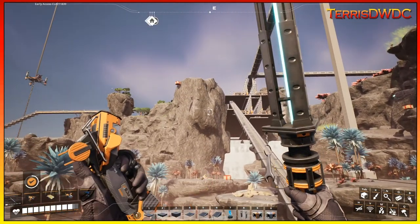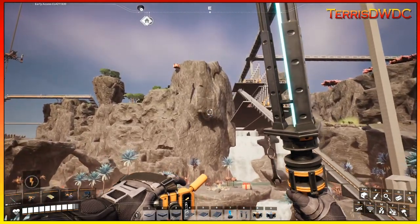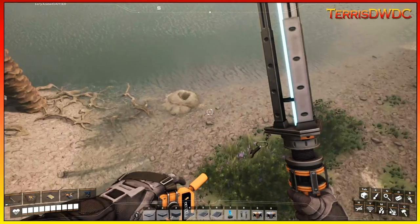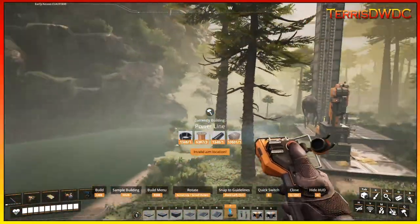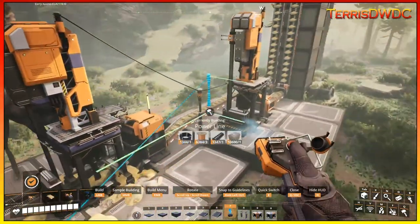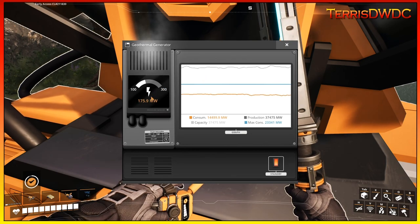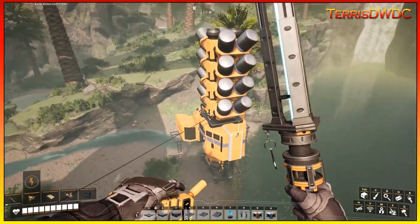Continuing off this way, the next geyser is a normal one about a kilometer away. This one is right close to where we're pulling some sulfur from. We'll grab the geothermal generator, throw it down on top of that node, and tie it in to existing power lines. Everything so far has been close to existing factories making power distribution easy. We're now up to about 37 to 37.5 gigawatts, with this node likely averaging around 250 megawatts.